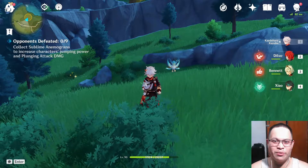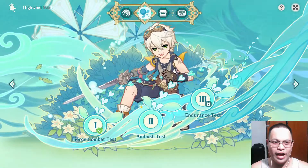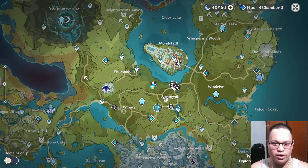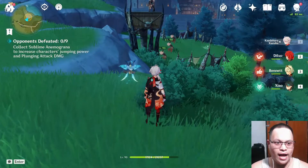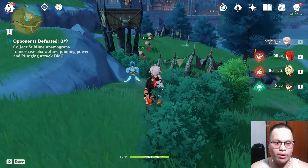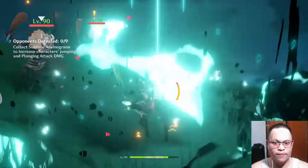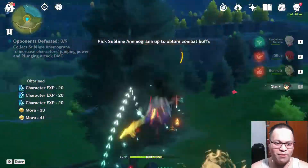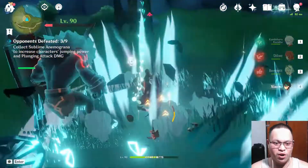Welcome back in a brand new Genshin Impact video. We're doing part two of the Hywin Trial, which is the ambush test. Once you go to the challenge, you need to collect sublime animal grana with increased character jumping power and plunging attack damage. I can use Xiao for that since I can increase my damage using plunging attacks, so with Xiao in my team it's going to be easy.